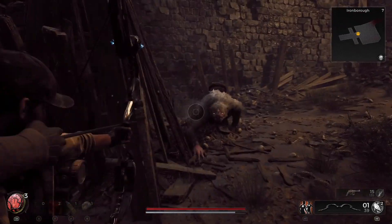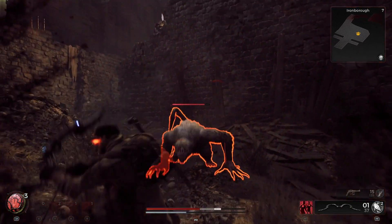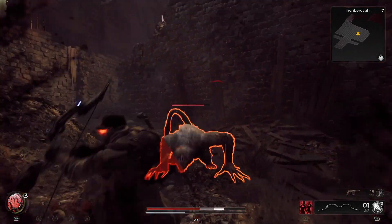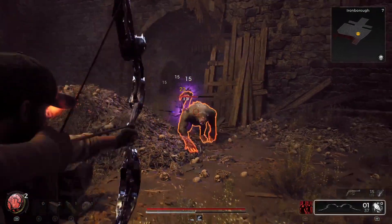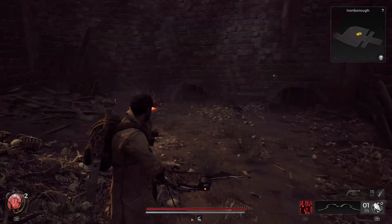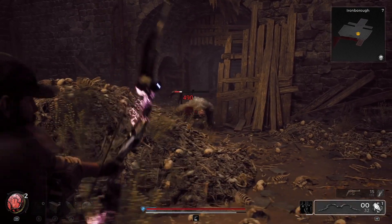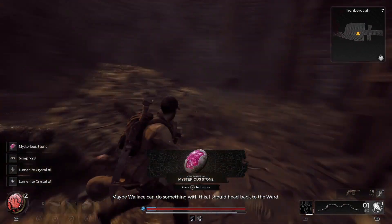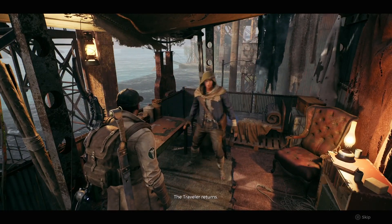So here's me fighting the beast, a little bit fast-paced, and I'll show you that he drops it too. Now once you kill the beast, you'll get a mysterious stone and you take that to Wallace over in Ward 13.